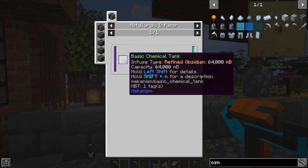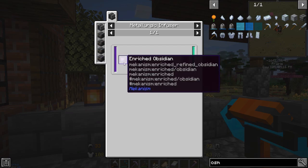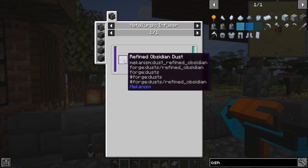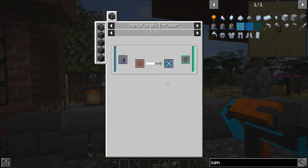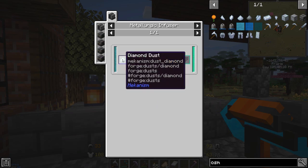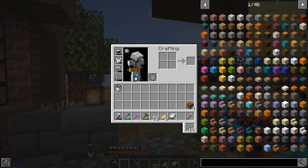Some of the other things we're looking at quickly: the atomic alloy also needed here. You can use enriched obsidian — or refined obsidian, same thing — with a reinforced alloy, which is just some diamond with a little bit of the infused alloy. That's how we got that. Just kind of slowly making our way through the crafting.